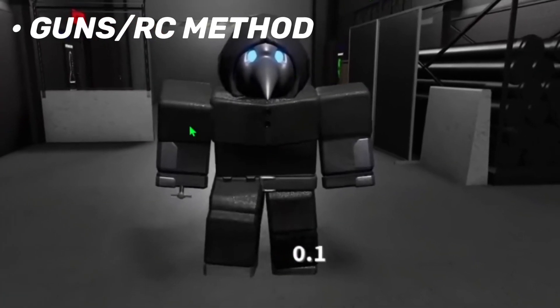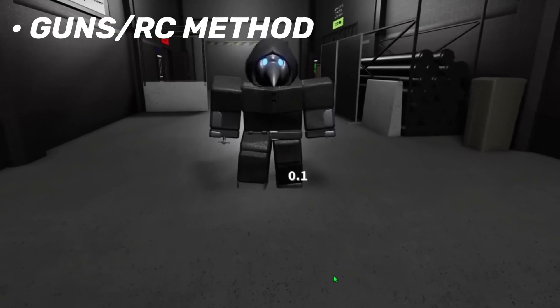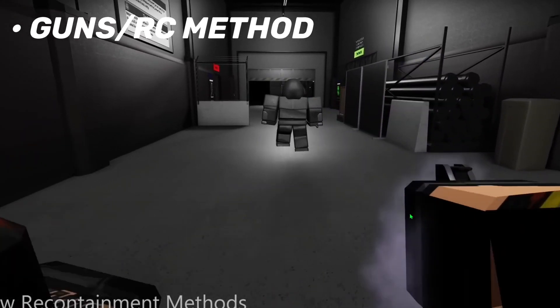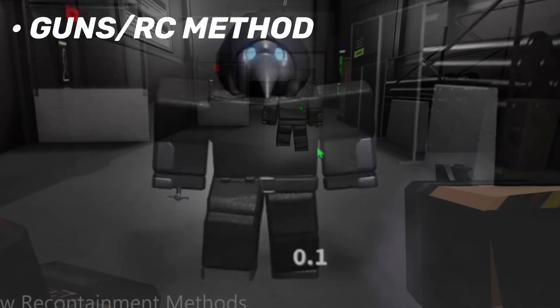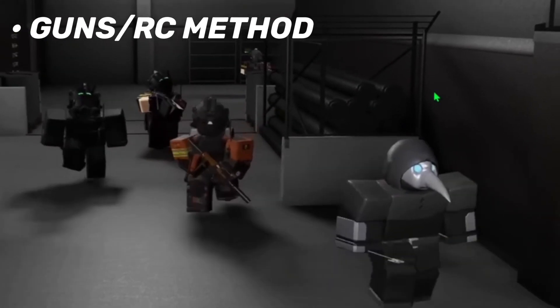Here we can see 079, the Plague Doctor, chasing this guy. This guy is also holding a new type of spray item. Looking at another clip too, I assume this spray makes the SCP go back to their containment chamber. As you can see, there was a little timer — I assume you have to do it for like five to ten seconds or more. It's pretty cool. You can see it going back.